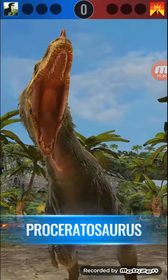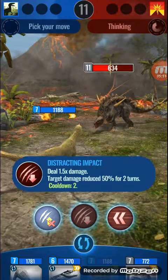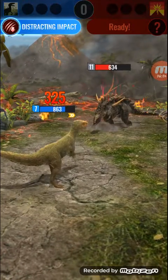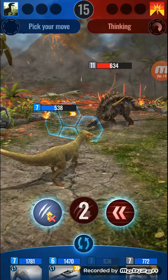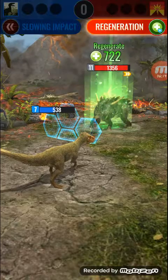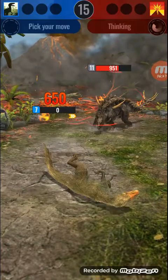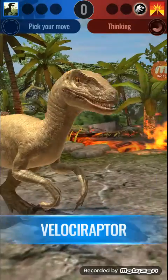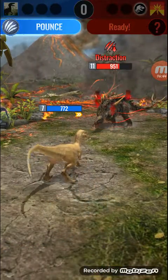First we have to choose a creature — I'm going for Proceratosaurus. He's going for Majungasaurus. I want to distract him so he does less damage to me. He has an armor-piercing counter which is really strong, and also a shielding strike, so I'm not in a great position. I'll slow him down — but he has an effect called Regeneration where he cleanses, so now he doesn't have distraction anymore and he's probably going to kill us.